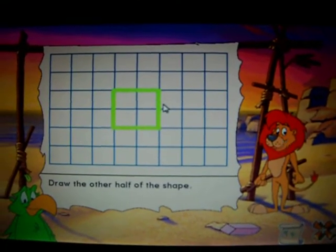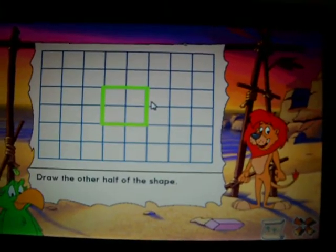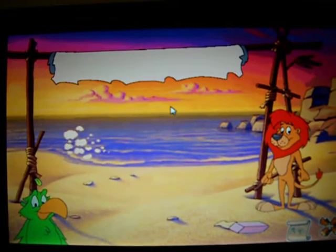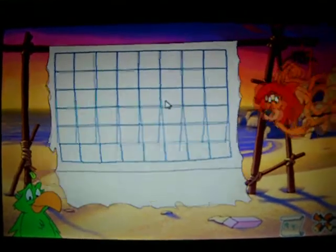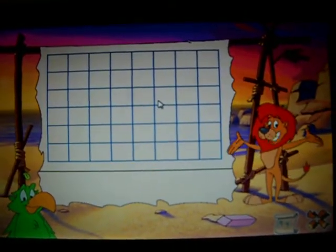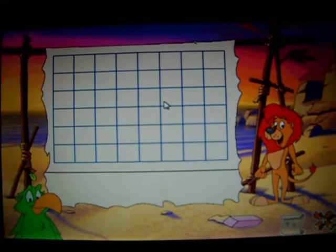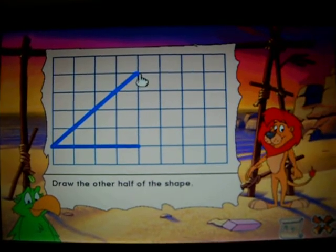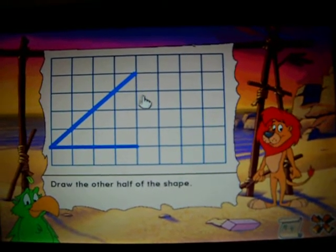I'll let the sail maker hold on to that sail until we need it. I need another sail. Can you cut out another one for me? The sail needs to look the same on both sides. Can you draw the rest of it?